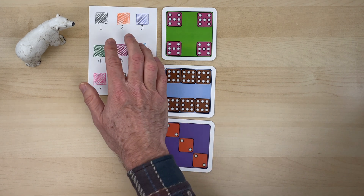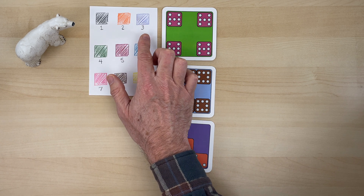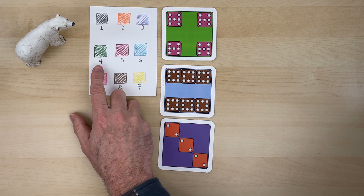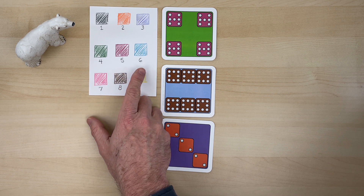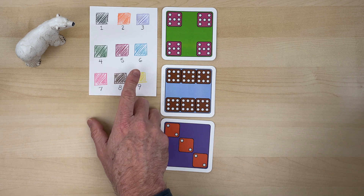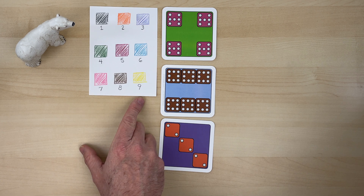Just remember: black is always about one of something, orange is about two, purple is about three, green is about four, red is about five, blue is about six of something, pink is about seven, brown is about eight, and yellow is about nine. Keep this in mind while you play the game.